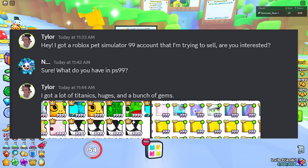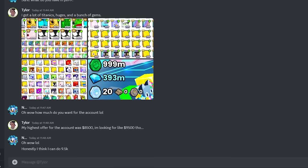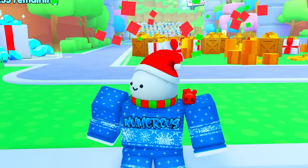He asked me if I wanted to buy his account for ten thousand dollars. He told me the account has a ton of huges, titanics, and a bunch of gems. Right after that he told me he was selling the account for eight thousand five hundred dollars, but he wanted nine thousand five hundred. Me being the very dumb person that I am, I obviously accepted.